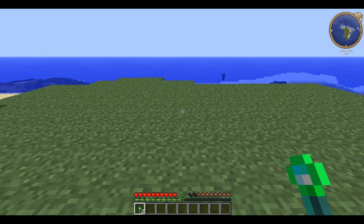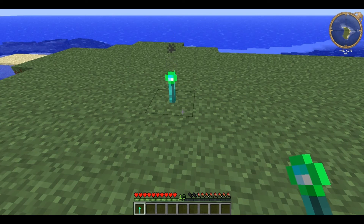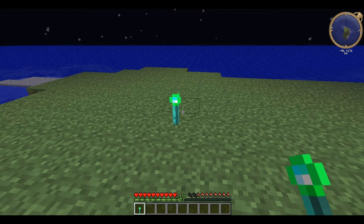Interdiction torches have an EMC value of 12,932. You place an interdiction torch by right-clicking and it has a few special qualities that make it better than ordinary torches. First of all, it has a slightly higher light level of 15, as opposed to a regular torch which is 14. This makes the interdiction torch equal to sunlight in light level.